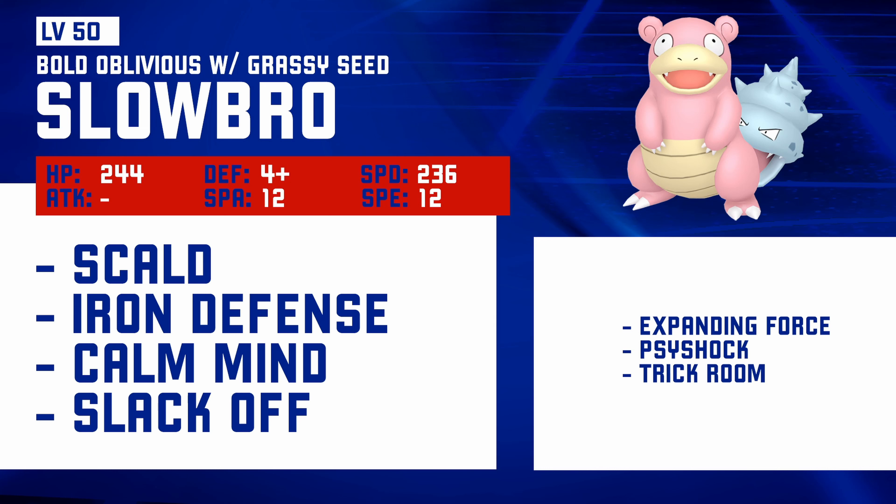I'm actually going to be focusing more on the Kantonian Slowbro, because this is the Pokémon I'm going to be using in the coming week. We've only got one more week of Rillaboom, and I want to try out this set with the Grassy Seed to be able to boost up the defences. This is going to be basically like a Ferrothorn or a Corviknight, so you can just Iron Defense once and then you have just one — they can't break you anymore. You also get to go for Calm Mind as well, so you get to boost both your defences and your offence, and then you've got healing with Slack Off as well.